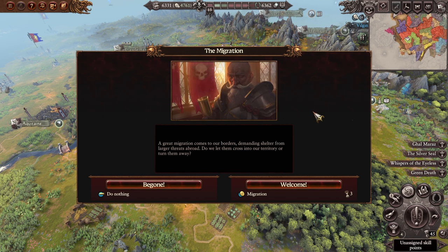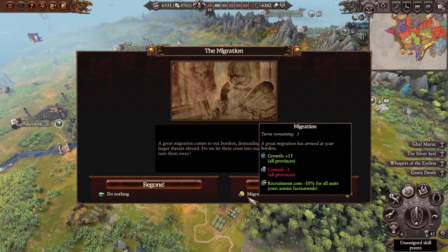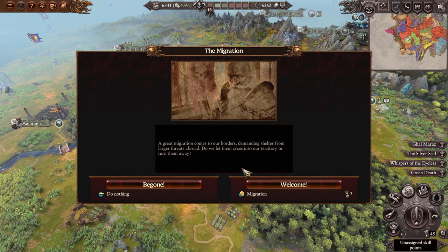A great migration comes to our borders demanding shelter from larger threats abroad — do we let them cross or turn them away? Three turns of a little bit of growth and recruitment at the cost of control. Well, the growth is nice but 15 isn't really all that much, and minus nine control could be pretty significant for a few territories that have negative control right now. We're going to do nothing for now.